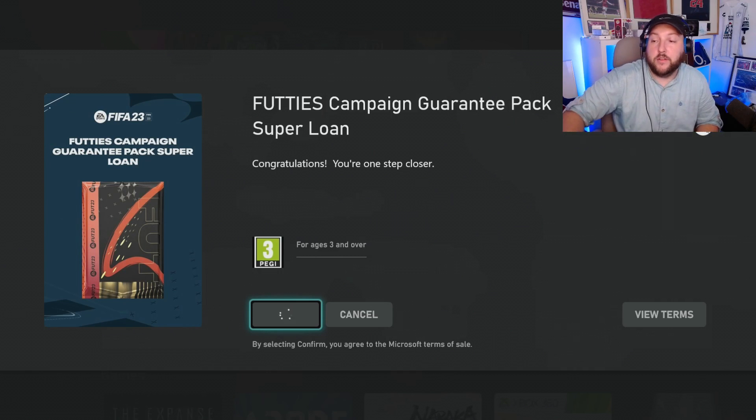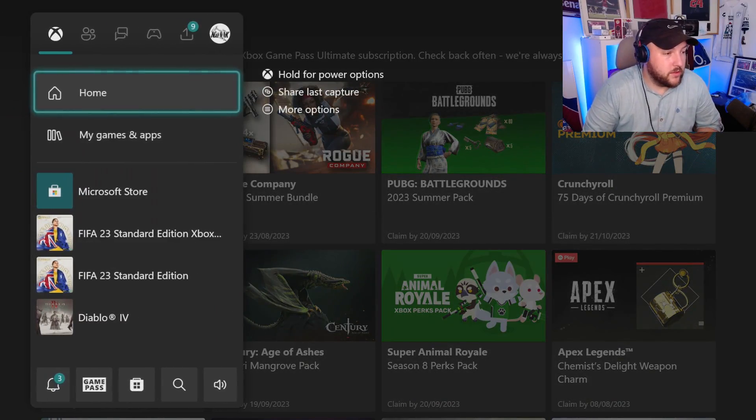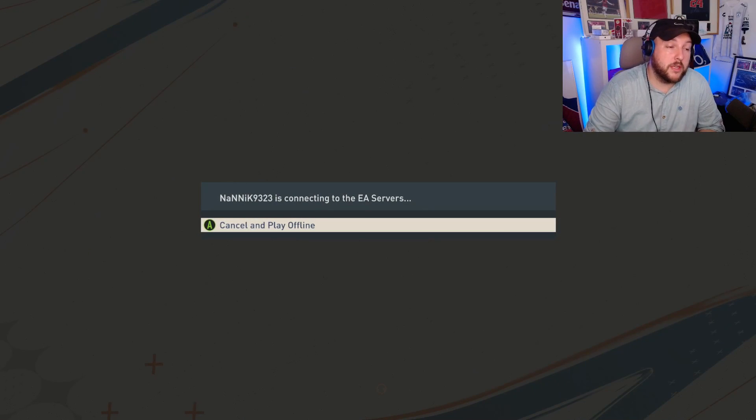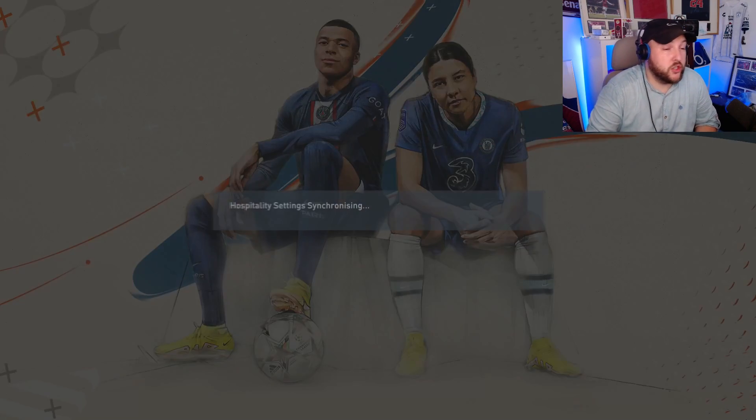Hit Confirm again, and once you confirm the pack you've got it. The next step is to go on to FIFA 23 — whether that's standard or ultimate edition, new gen or old gen, it doesn't matter. Once you load it up it's going to give you the pack. This only works on Xbox. You need to have Game Pass or the Ultimate Game Pass, but you can cancel your subscription and I'll show you how to do that at the end of the video.